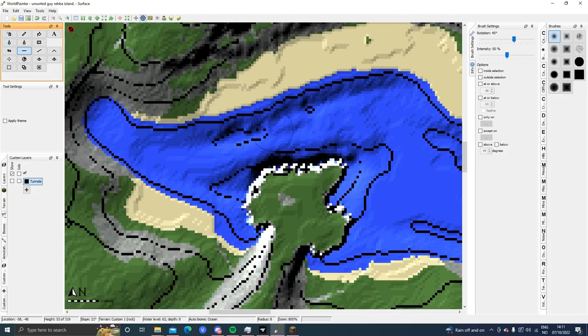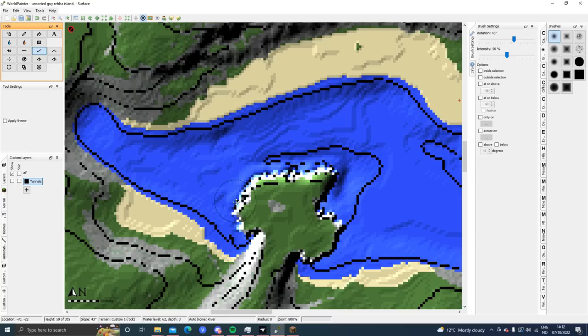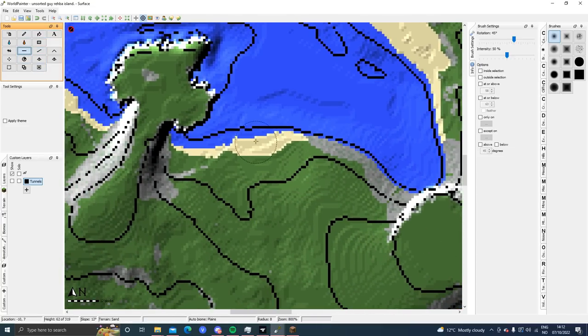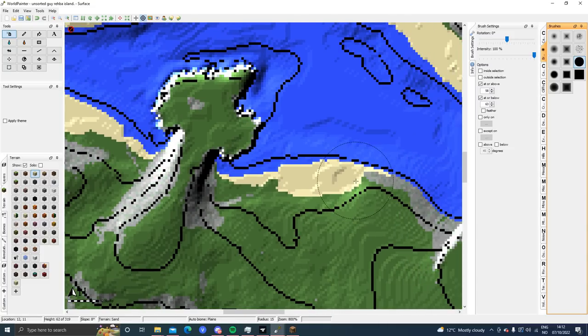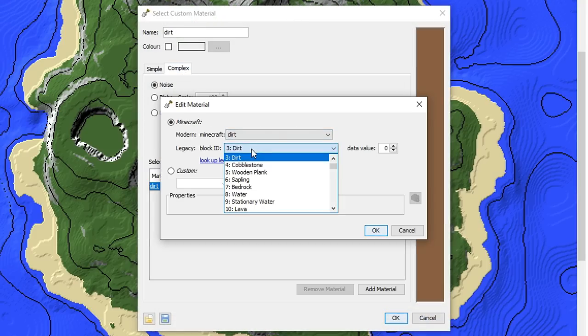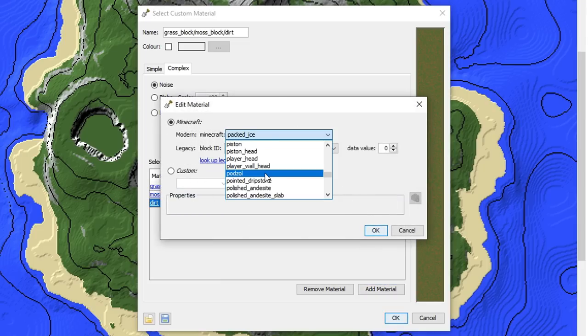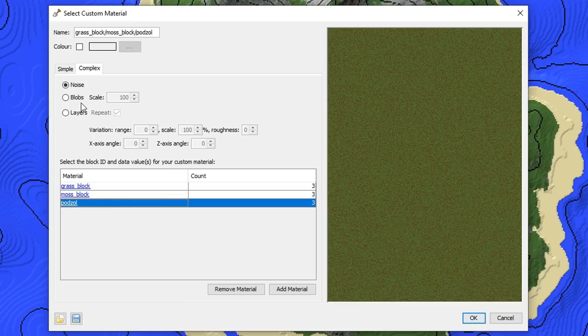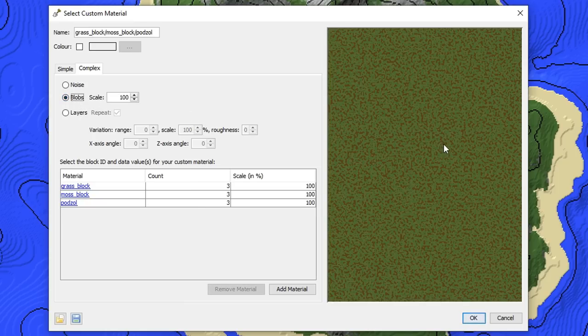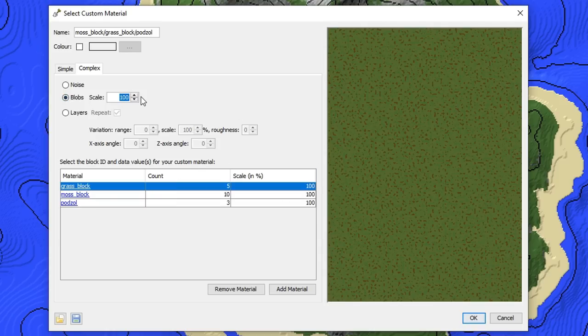Just flattening it out — flattening, flattening, flattening — then now use a smooth tool, smooth, smooth, smooth. Also this beach has almost disappeared, I noticed. Maybe we should try to get some of the beach back. Let's add another custom material — this will be for the ground. We want grass of course, simple grass, and we want to add moss block. I like pod soul... podzol! I don't even know what it is but I like it. For this material I want to go with the blobs method and increase the scale to 300.